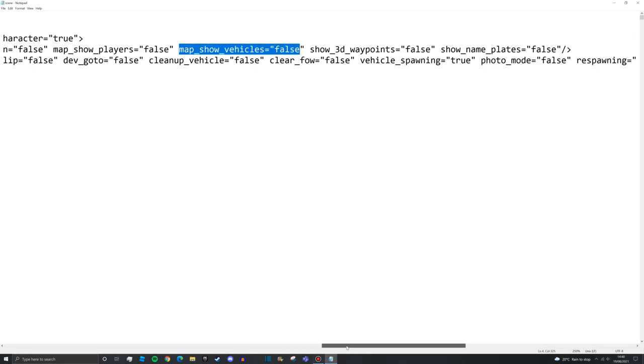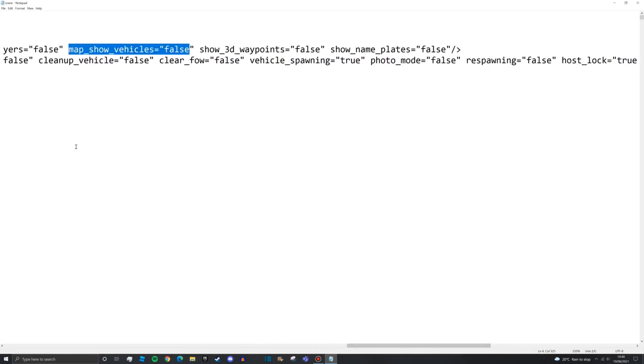Map show vehicles is basically the same thing as show players except it shows the vehicle's position on the map, not depth. Waypoints is similar to map show vehicles - if set to false you can only see the waypoint on the map, not in first person mode. Set to true, there'll be a big marker on the horizon showing the exact heading. I'd leave that on false for better gameplay.